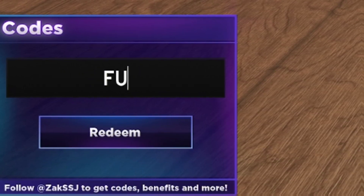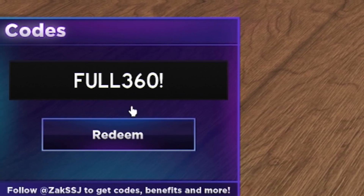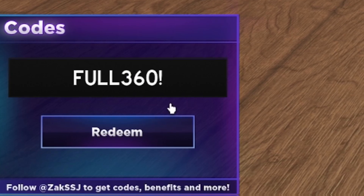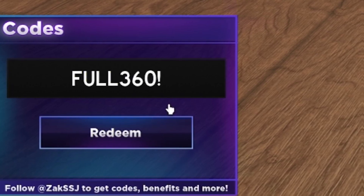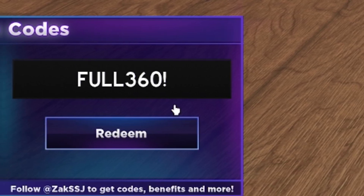After 370MADD, now redeem code FULL360 with an exclamation mark at the end — that's F-U-L-L-3-6-0. These ones are still working. That's now brought me up to 7,410 gems — already over 2,000 more than what we started with.